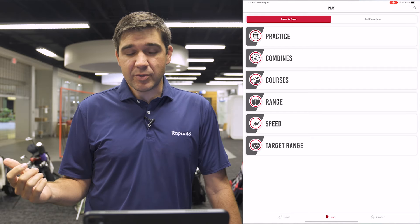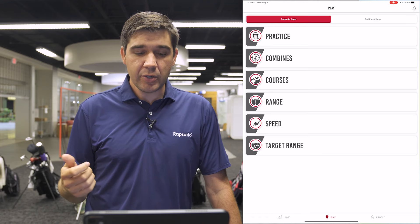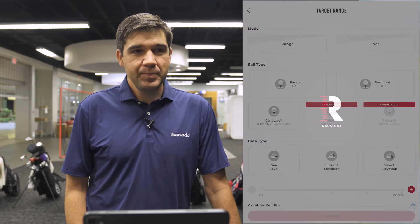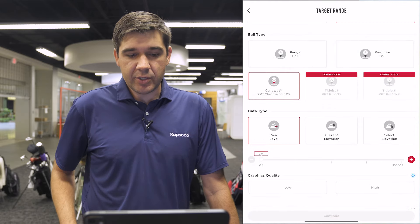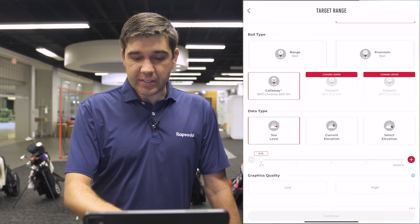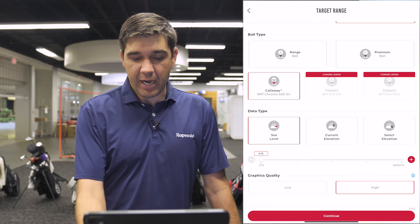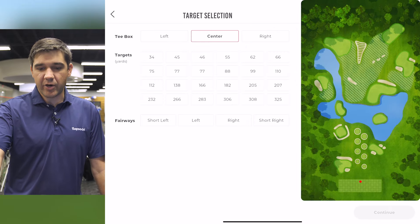I'm already connected to the MLM2 Pro. You can play Target Range in either direct or local mode. I'm going to click into Target Range here. I'm hitting into the net, but you could also do this at the range. I'm using the Callaway RPT golf ball. I'll keep it at sea level and high graphics quality, and then this is where the Target Range starts.